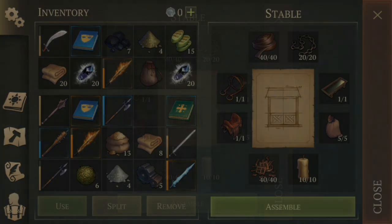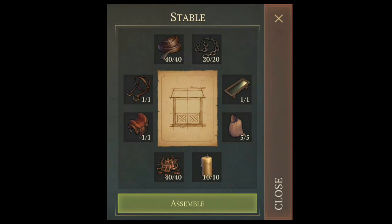The first thing I'm going to show you is how and where to get every single item you need for the stable. Starting with the bags — you can craft them from your craft menu, or find them on AI bodies from school 1 zone, school 2 zone, and school 3 zone.